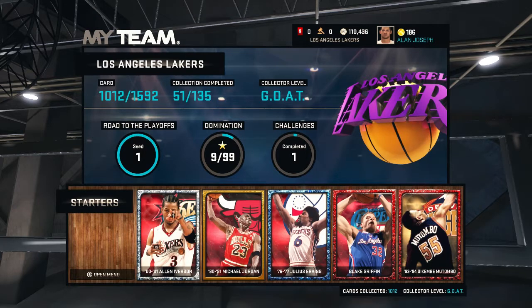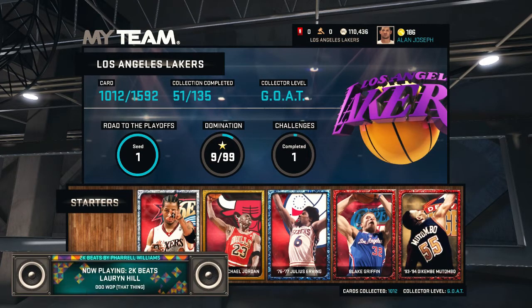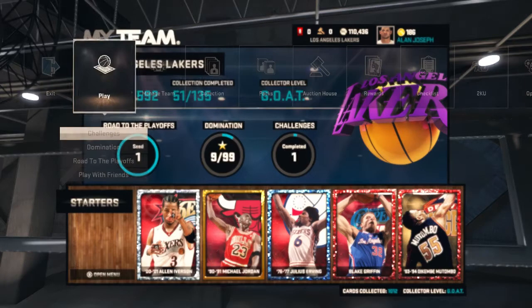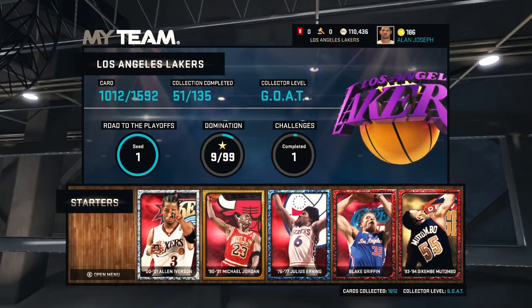So I was like, what do I do now? I got a pretty decent lineup, I need some MT, and I want to get some of those Throwback Thursday players that I've never played with before. So in order to do that, I'm going to sell almost a thousand and twelve copies — except my starter and bench lineup — and see how much MT I will earn.